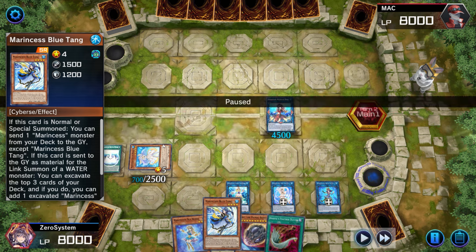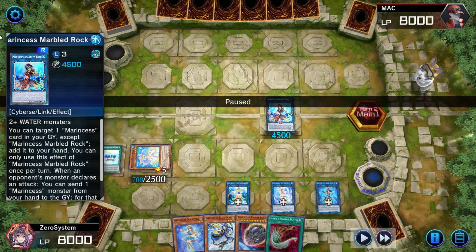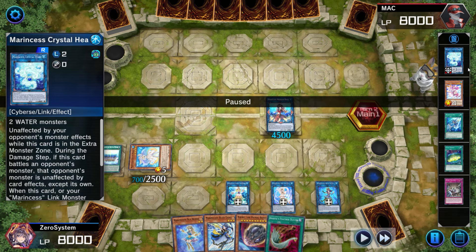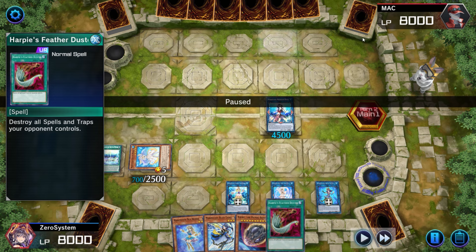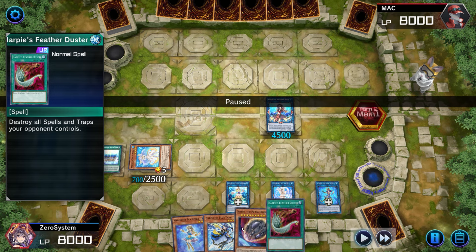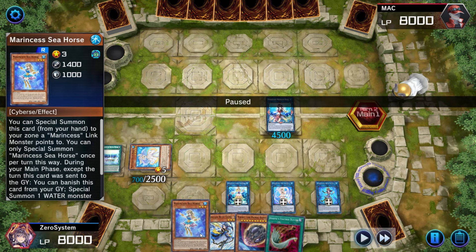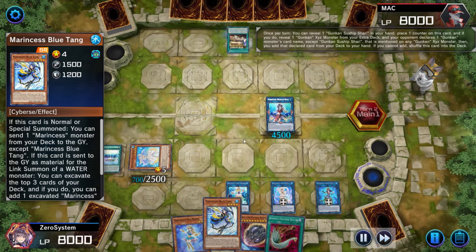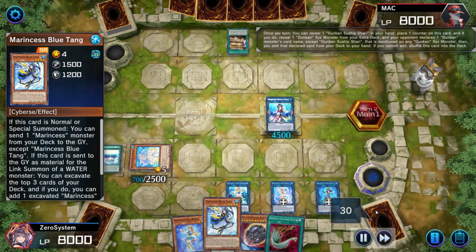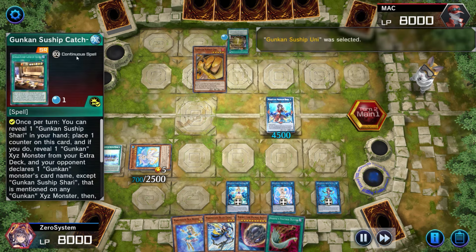I'm not feeling too bad — didn't get Nibiru'd. Sleepy Maiden is protecting the Battle Ocean from destruction, Marbled Rock is untargetable because it used Crystal Heart as material with Battle Ocean on field, I've got Duster for any backrow the opponent might set, a Nibiru in case they out my board and try to combo off, and extenders to re-combo on my turn — assuming the opponent doesn't draw into a Max C or something.